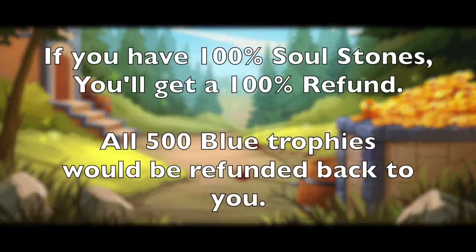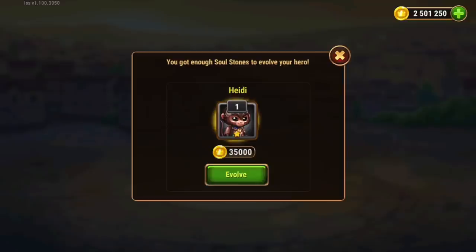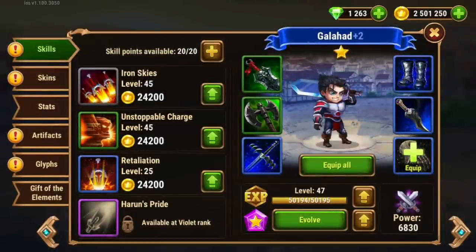The opposite extreme: let's say you had all 300 soul stones — all you have to do is click that evolve button. If you used the Evolution booster in that scenario, it would actually refund all 500 of those cross-server Guild War trophies. You get all 500 back. Why would you do this? Well, not only do you need 300 soul stones, but you also need millions of gold across the course of the entire character. Anytime you have a hero ready to be evolved but you can't afford it in gold — or you'd rather spend the gold elsewhere, like leveling skills, Gifts of the Elements, or Titan artifacts — you could use the Evolution booster to save yourself the gold and get a full refund, as long as you have 100% of those soul stones.